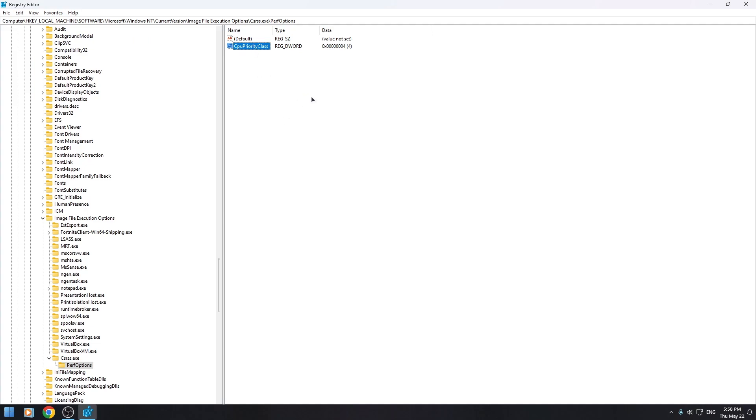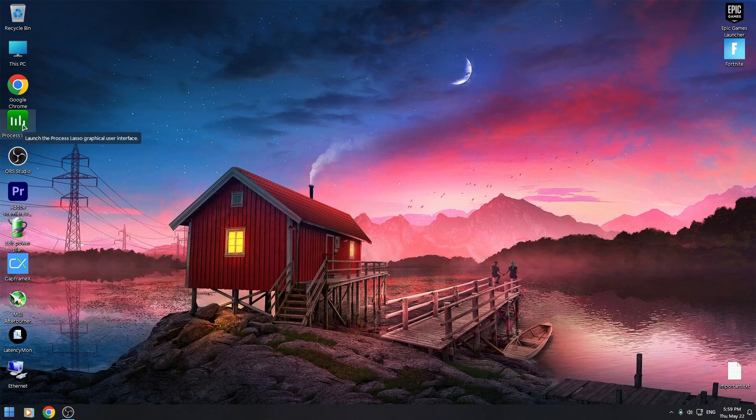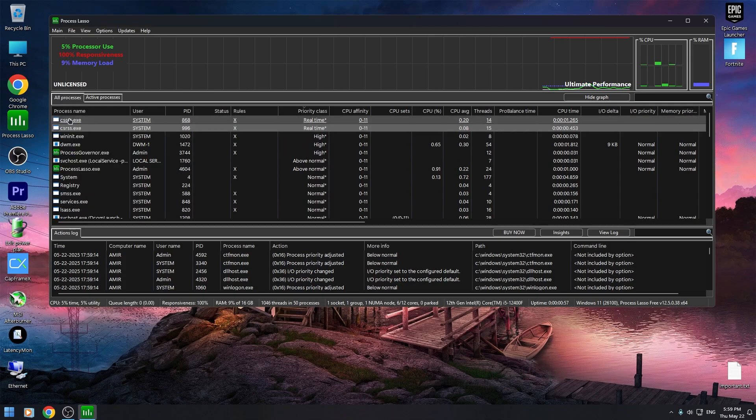Then restart your PC. Open Process Lasso — as you can see, CSRSS is real-time.